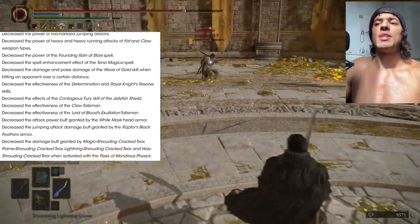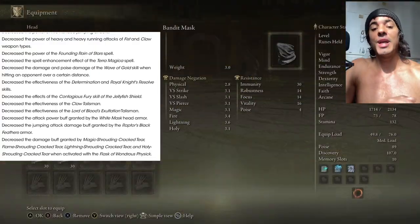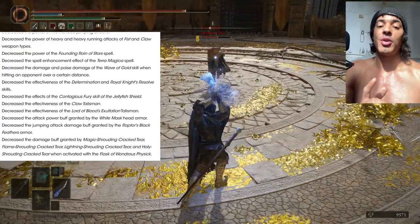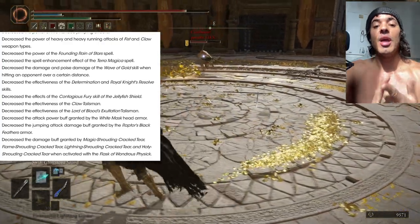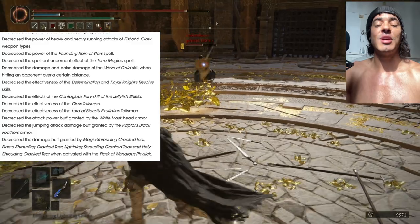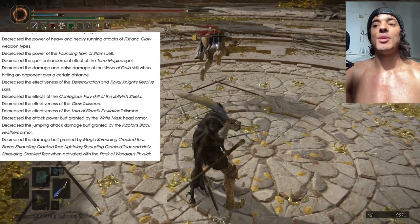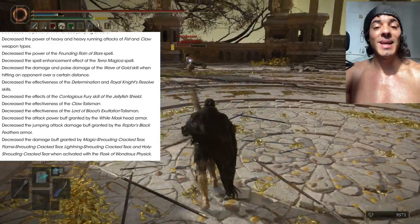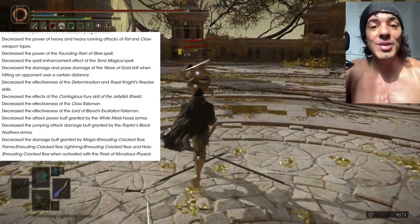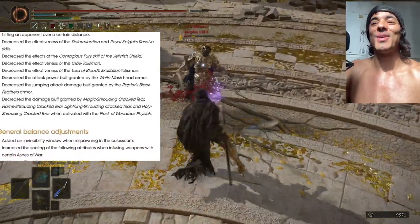We also have Terra Magica that's being nerfed, and Wave of Gold that's being nerfed if you are further away — so if you get hit by the beam from very far, you will probably not get poise-broken and you'll probably get less damage. This is really annoying, especially in invasion, because you're able to get maybe a thousand-plus damage by getting hit by this skillless Ash of War. I'm not afraid to call you guys out on your bullshit.